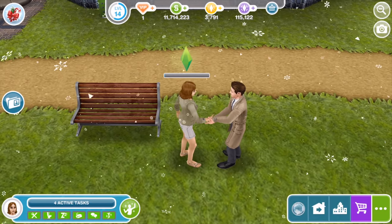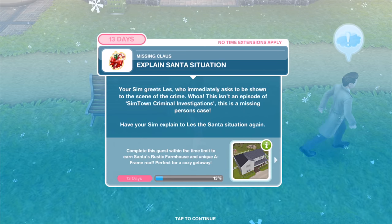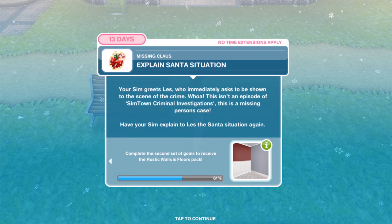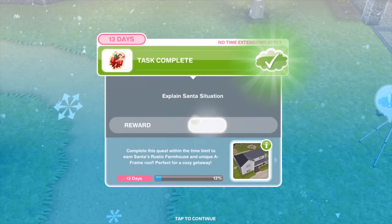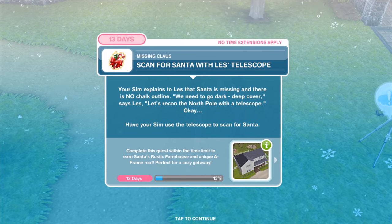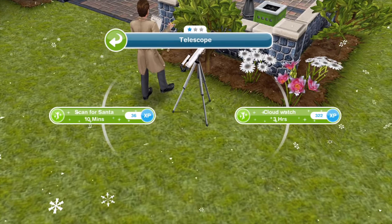He looks dapper. Your Sim greets Les, who immediately asks to be shown to the scene of the crime. This isn't a criminal investigation — it's a missing person's case. Have your Sim explain the Santa situation to Les again for 20 minutes. Your Sim explains there's no chalk outline. 'We need to go dark, deep cover,' says Les. 'Let's reckon the North Pole with a telescope.' Have your Sim use the telescope to scan for Santa for 10 minutes.